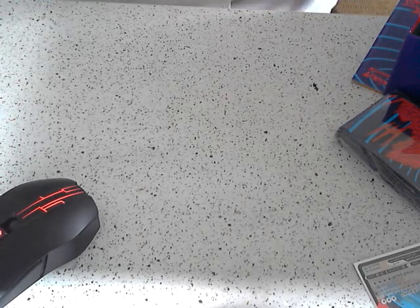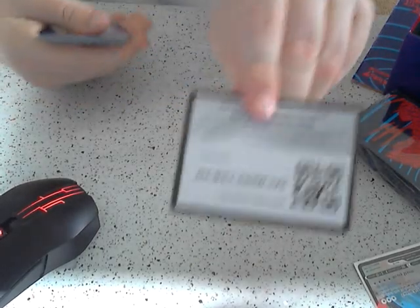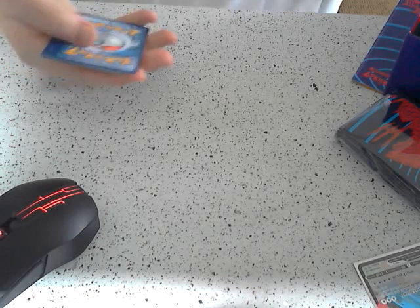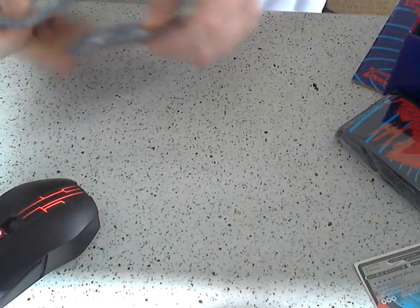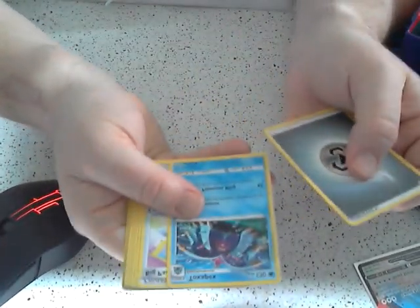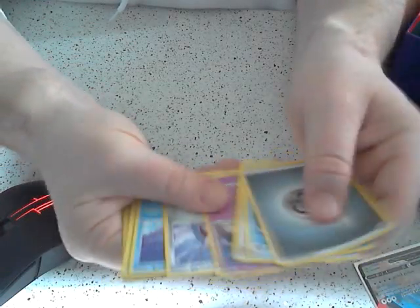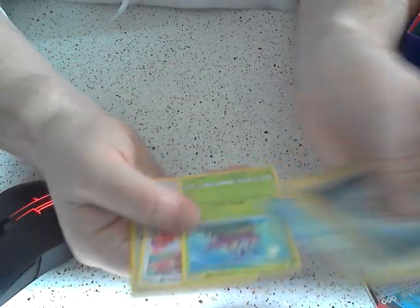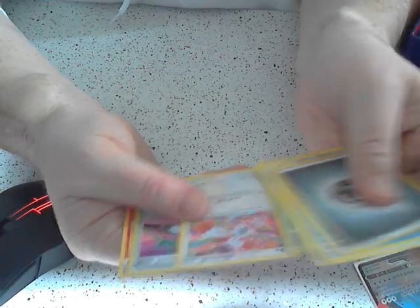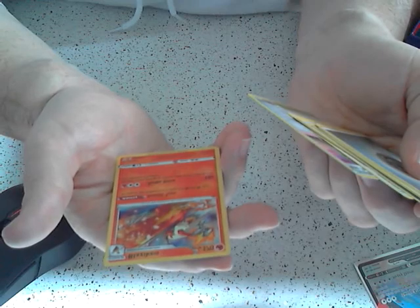Alright, we're halfway through the booster packs. There's another code. Parasol, Rose, Capita, Skarmory, Carpature, Minitipod, ooh — Rose Tower, that looks good. Ooh, and a Blaziken. I do enjoy Blaziken.